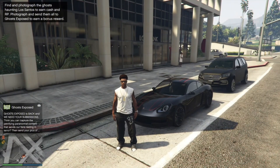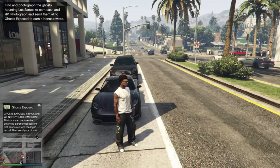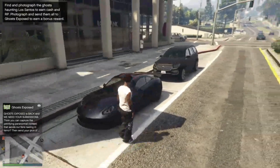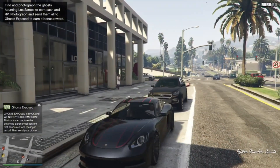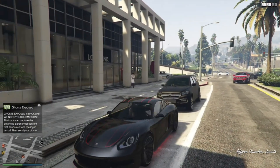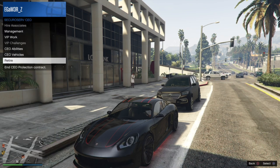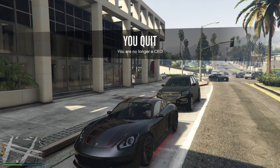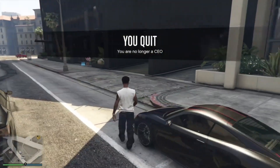So once you guys hear that sound, enter your personal vehicle and retire as a boss. Then exit the vehicle and wait for the money glitch to start working.